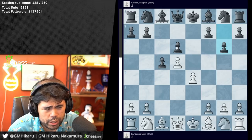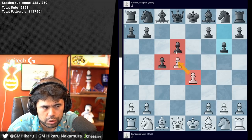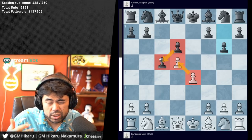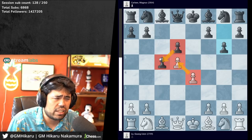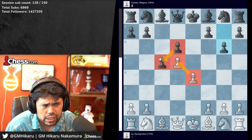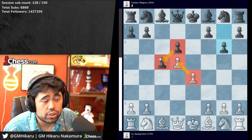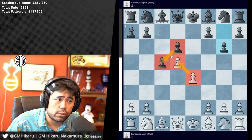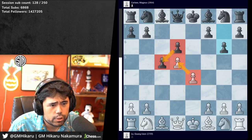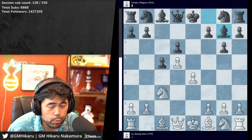The Ben Oni gives black a structure of c5 and d6 versus e4 and d5. It's considered dubious at grandmaster level — even the name 'Ben Oni' in Yiddish means 'son of sorrow,' because when you play it you're in pain and expect to lose. We get knight c3, bishop g7, bishop d3 — there are many ways white can set this up: bishop f4, knight f3, h3 are all options.